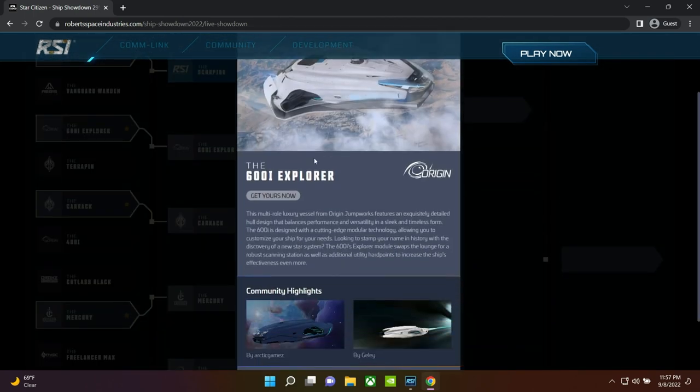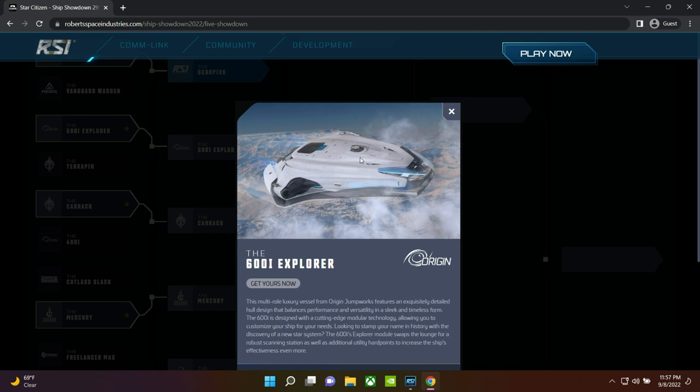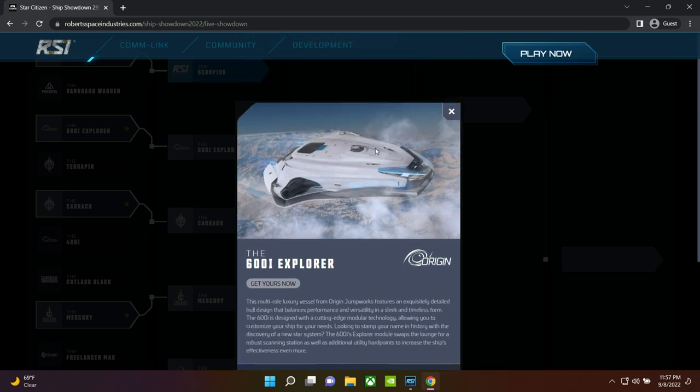Below that we have the 600i Explorer — what everyone calls the gentleman's Carrack. It's an exploration vessel designed by Origin, the same people who make the 100i from the starter packages. It's massive, beautiful, and amazing. But instead of having all the awesome usability features the Carrack has — like a currently usable medbay — the 600i focuses a lot more on comfort for guests. It's more of a 'let's fly to a remote corner of the galaxy and look at how beautiful everything is' rather than a data-collection exploration vessel. It's more of a bespoke explorer than a reasoned one.